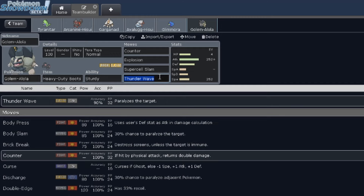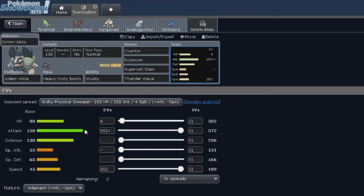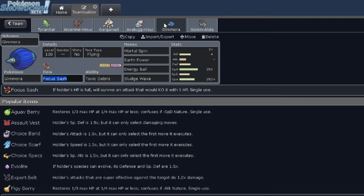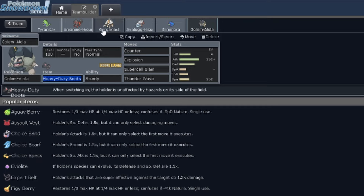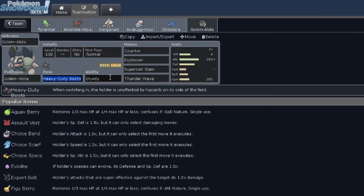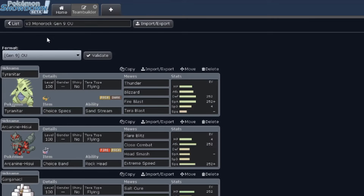For Alolan Golem, I have Thunder Wave in case Paralysis helps, though I didn't end up clicking it a lot, so this set needs a little work. I have Super Cell Slam just to have an Electric STAB, and I'd never seen this move before so I threw it on. Then I threw on Explosion and Tera Normal in case I need more damage. I originally had Ogerpon-Cornerstone on the team — it had Sturdy and I was using it for the same Counter role — but being an Ogerpon meant I couldn't give it Heavy Duty Boots, and since I wasn't doing much hazard control the Grass typing didn't really help either. So I ended up just swapping it out for Alolan Golem instead. I just needed a different Rock-type with Sturdy that could wear Heavy Duty Boots, and it was between this and Sudowoodo — and yeah, I didn't want to go with Sudowoodo.